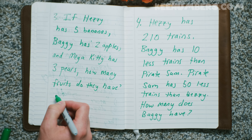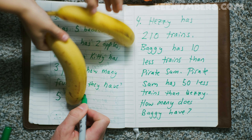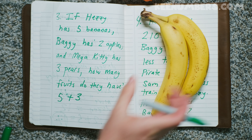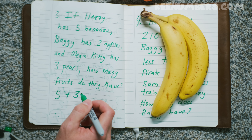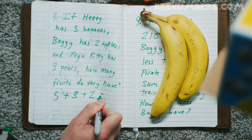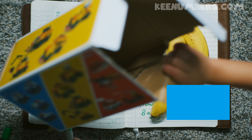How many fruits do they have? They have a total of five and three bananas. We've got some real bananas — five bananas, three apples, and two pears. They're all fruits, so we're going to add these numbers together. What's five and three and two?